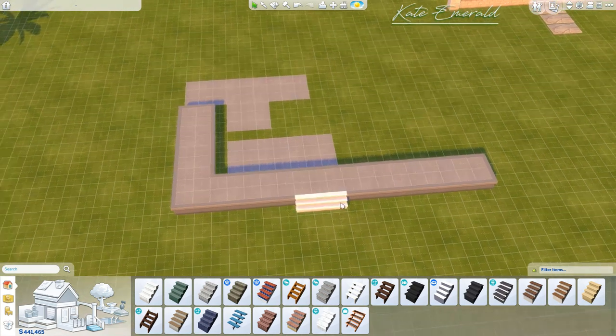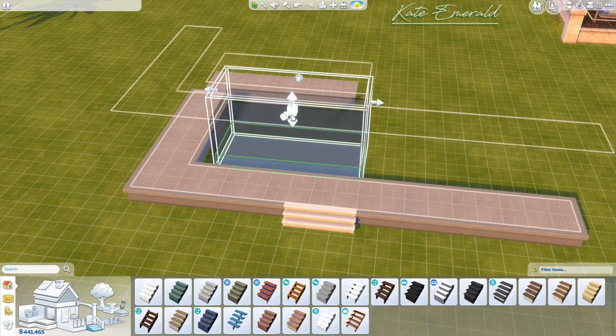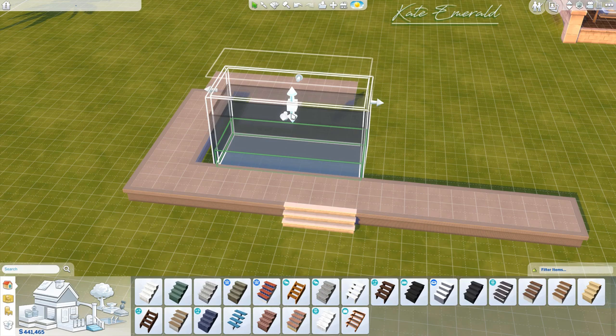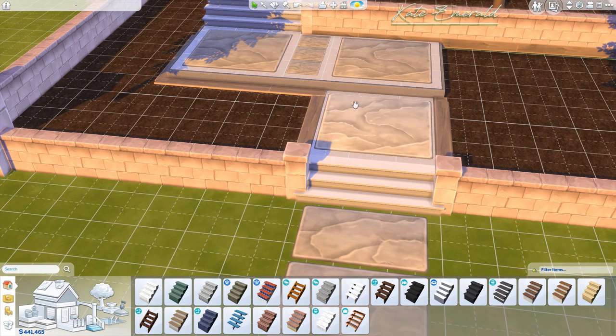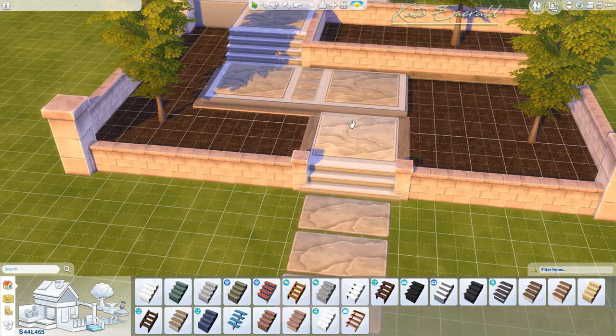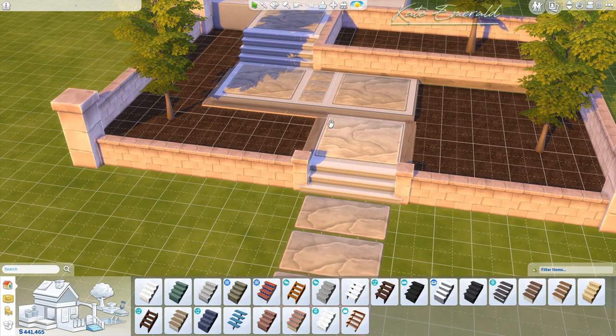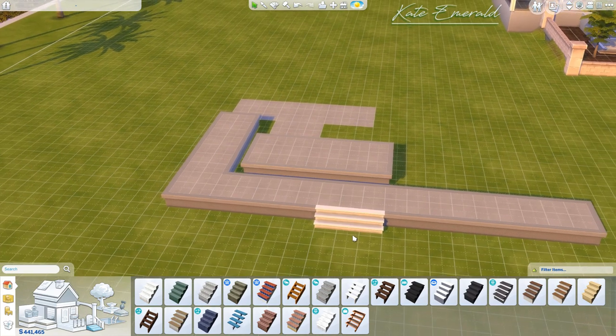This is the guideline for the foundation height so we can later hide the edges with the little stone fence. Now we increase the height of this foundation piece. When you make it higher you see white lines popping up — these guidelines tell you that this foundation piece has the exact same height as the other one. We want to make it only one step higher, exactly one step, because we're creating a little step over here. As long as the height difference is only one step, your Sims will be able to use it just like any regular step — no stairs needed, it's completely functional.